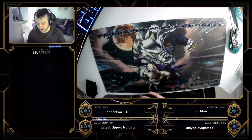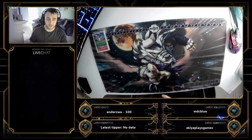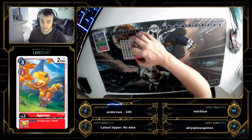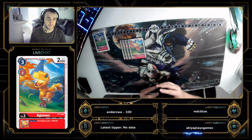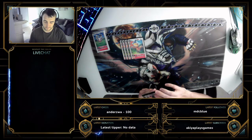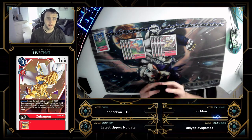That's the digi eggs covered. Moving on to Rookies — I believe I played 14 rookies. First up is Borogamon — it's a ridiculously good card. It generates a 1000 DP buff with no criteria except that it's your turn. You can't go wrong with that.